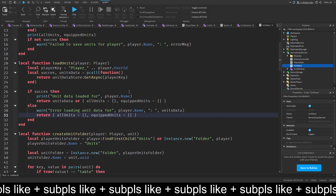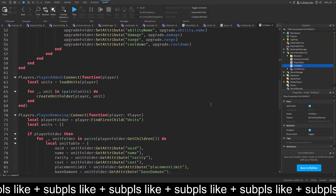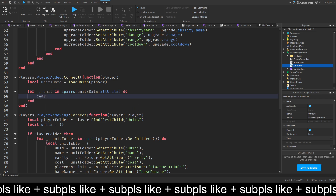We can pretty much leave the create units folder as is. Then in the player added section, we get the units data, and we do for each unit in ipairs of units data dot all units, then we call create units folder for the player. We should also put something in folder name, converting it to string, and use find first child with that folder name.